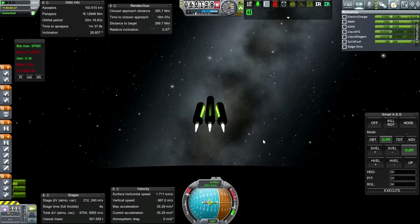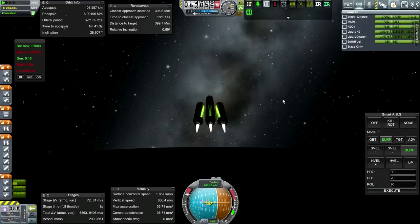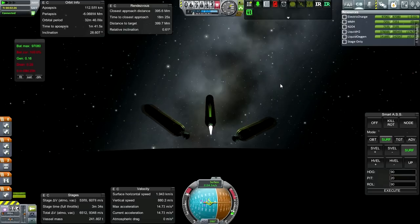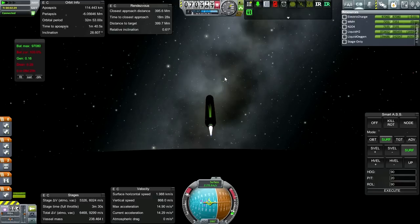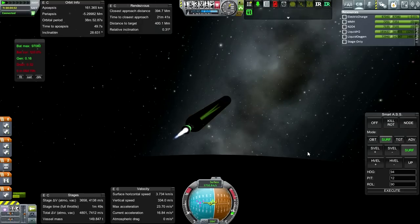Getting ready for booster separation - going to 20 degrees on the pitch. I look at time to apoapsis and generally like it around 1 minute 40 seconds when going to a second stage. Here we go - booster separation is good. Apoapsis is at 160 kilometers now, time to apoapsis about 50 seconds. Still going for 300 kilometers but it's tough because the acceleration on this is pretty high and it's only going to get higher.